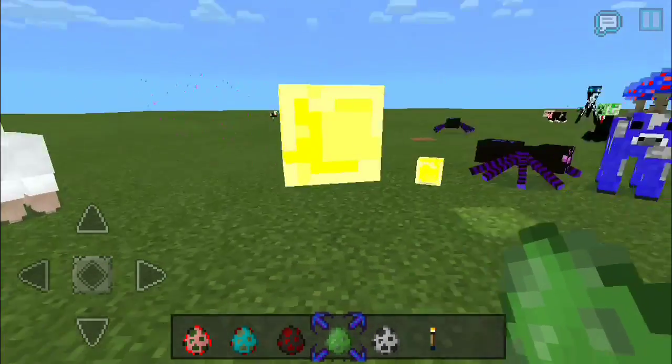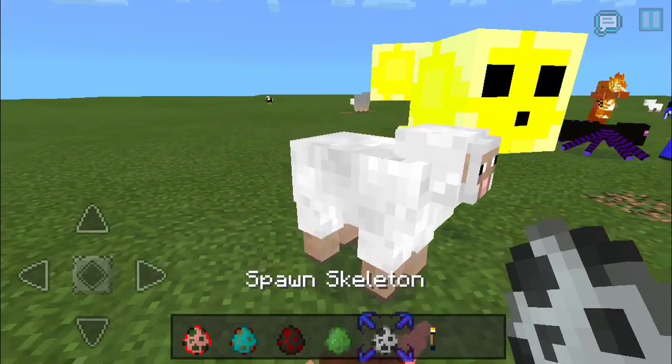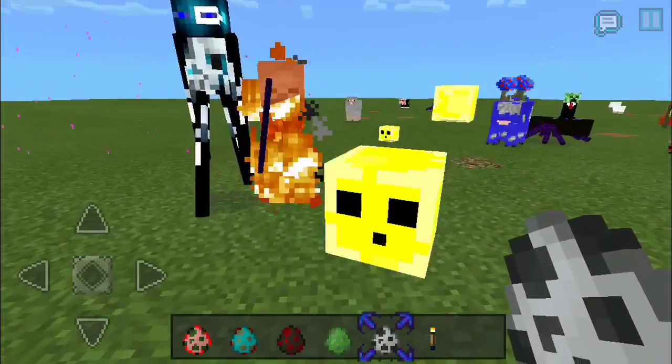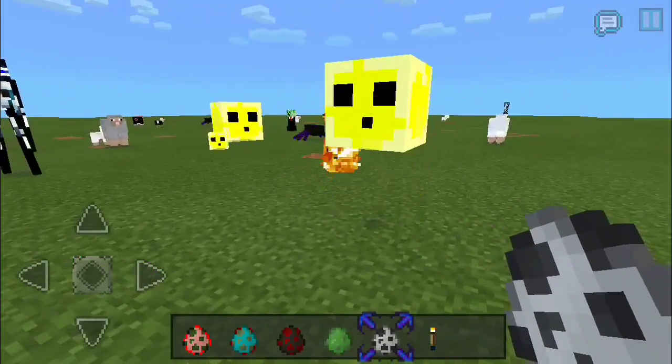Let's take a look at the slime — slime is yellow. A big old yellow thing instead of green. He looks cool though. So let's take a look at the skeleton. You have to check out the other mobs by itself, guys. Thanks for watching — don't forget to leave a like and subscribe. Goodbye for now!